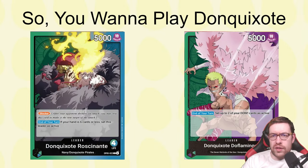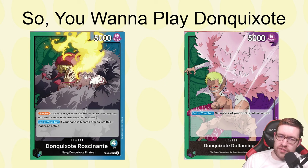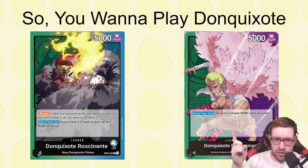Hey, for one Eggman here with another video. Today we're going to talk about the sixth and final leader from the fifth set of the One Piece card game, which comes out in like a day or two. It is Don Quixote Rosinante, and we're also going to talk about Don Quixote Doflamingo, the green-purple one.